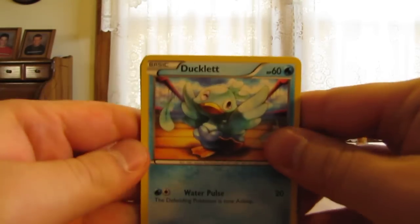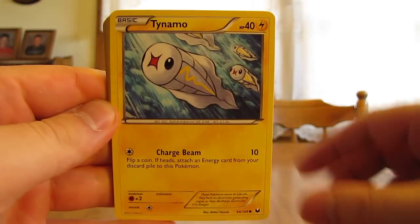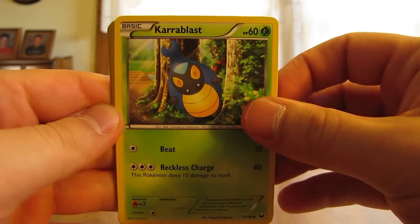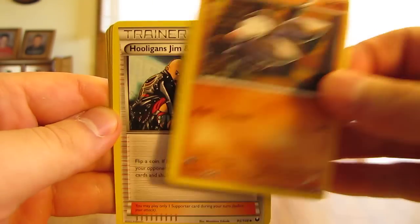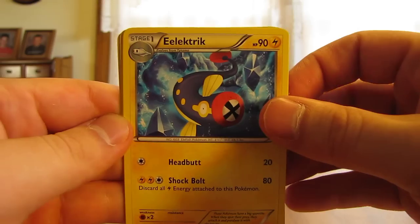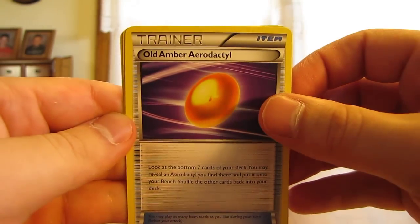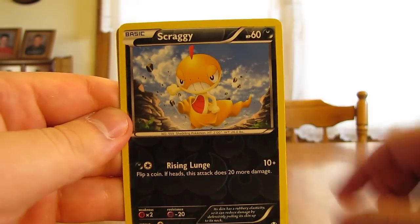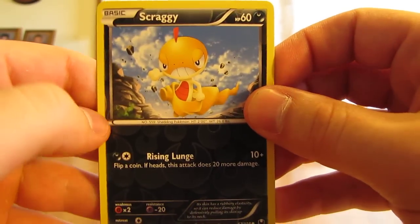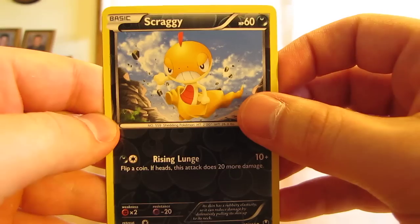This pack starts off with Ducklett, Tynamo, Ponyta, Karrablast, Drilbur, Hooligans Jack and Grunt, Electric energy, Old Amber Aerodactyl, and a Scraggy reverse — you can see the Darkness symbol there.